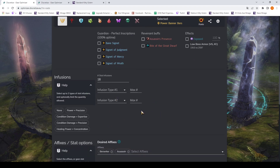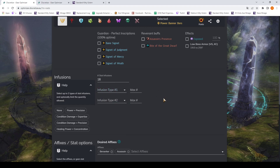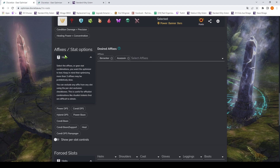Next you have infusions — these are plus 5 stat infusions and we could add any of those. For now we will skip this part and not optimize with infusions in mind.